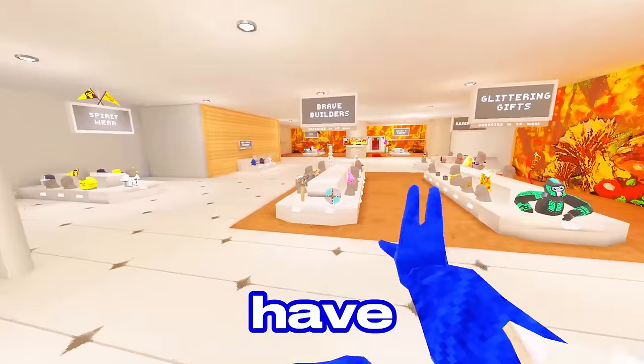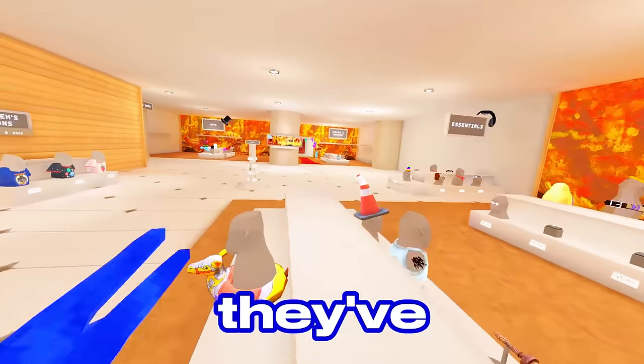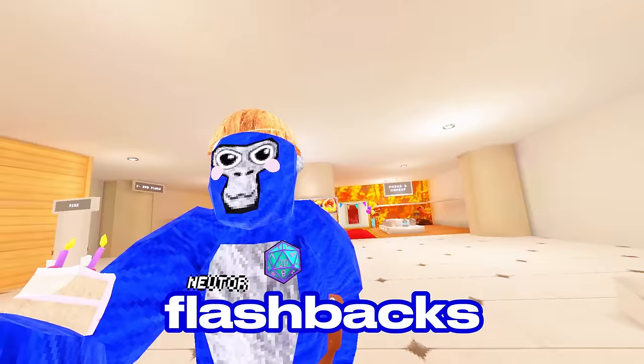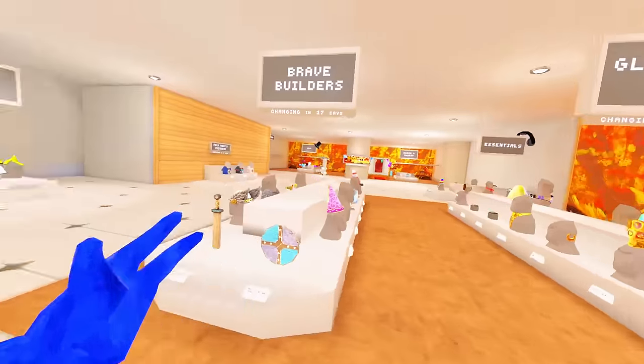In City, you'll notice they've already themed the store to be Thanksgiving-themed with the walls, a wallpaper of an actual Thanksgiving feast. They've also removed the fall flashbacks, which are going to be replaced with Thanksgiving flashbacks. If you look at Brave Builders and Glittering Gifts, you'll notice these ones are changing in 16 hours, whereas these ones will be changing in two weeks.